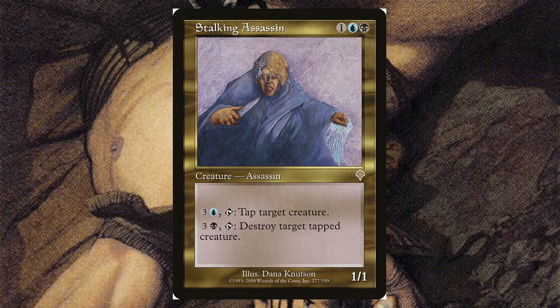Stalking Assassin — for one blue and one black, it's a 1/1 with two abilities. For three and a blue, you can tap a target creature. For three and a black, you can tap it and destroy target tapped creature. So before your turn you tap something down, then on your turn it's already tapped — that creature is dead.